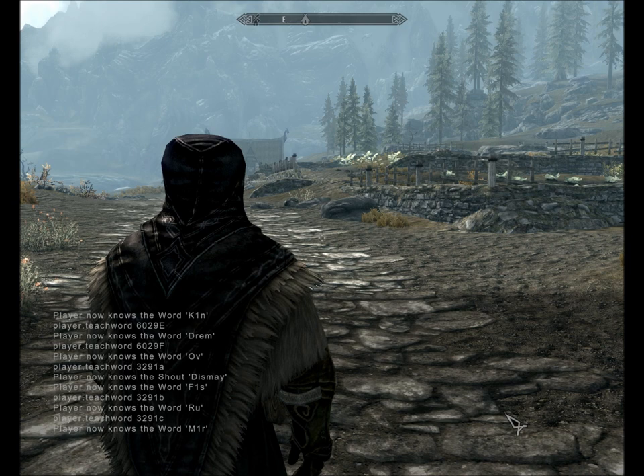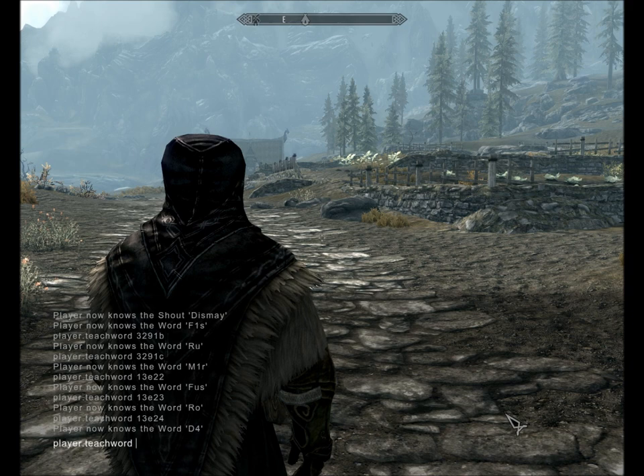Unrelenting Force, which pretty much everybody already has — this is 13E2, then 3, then 4. Ice Form is 602A3, then 4, then 5.